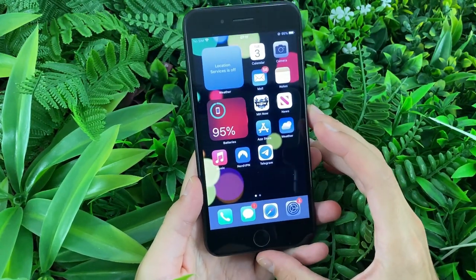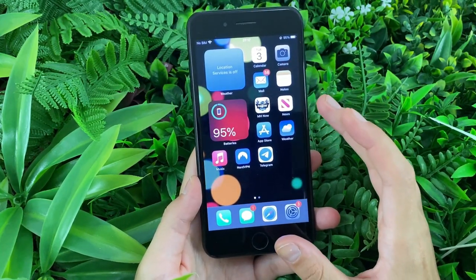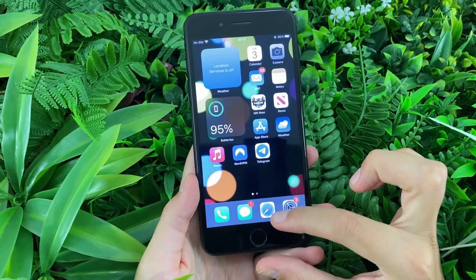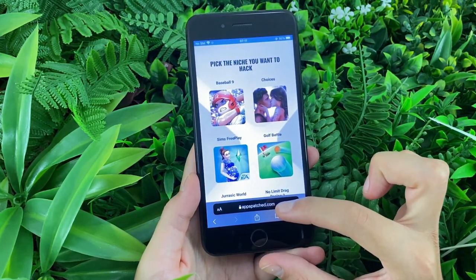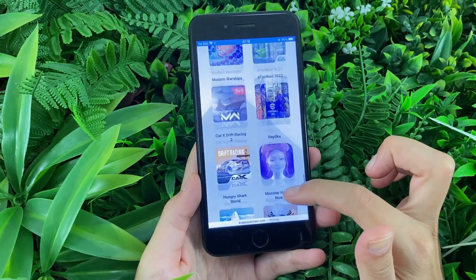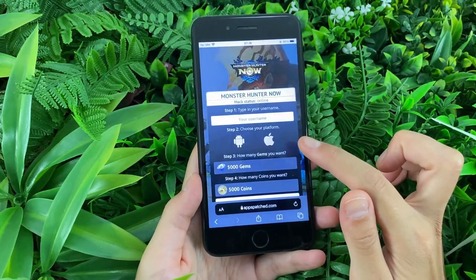Now, the next thing that we'll be doing is using our browsers. You can use any browser that you want to or are used to using. I'm going to be using Safari, which you can see right here. So let's open it and go to the website you see on the screen. This is the website that we need to visit. Once we get to it, we can browse through the apps and try to find Monster Hunter Now. We can see it right there.